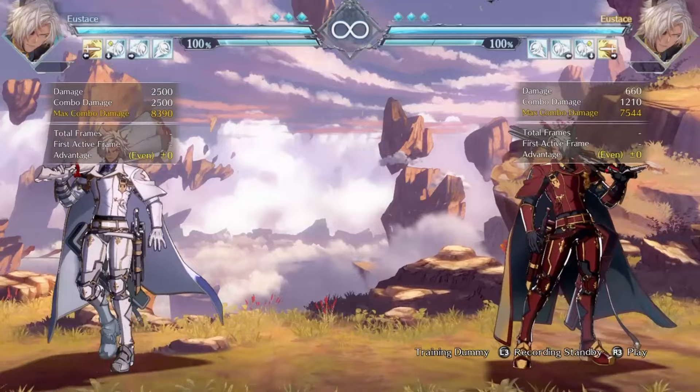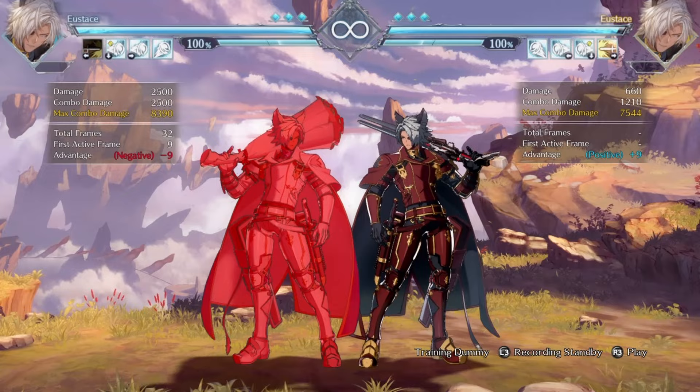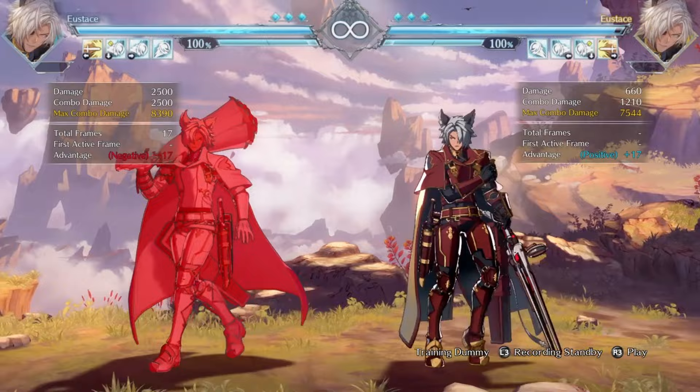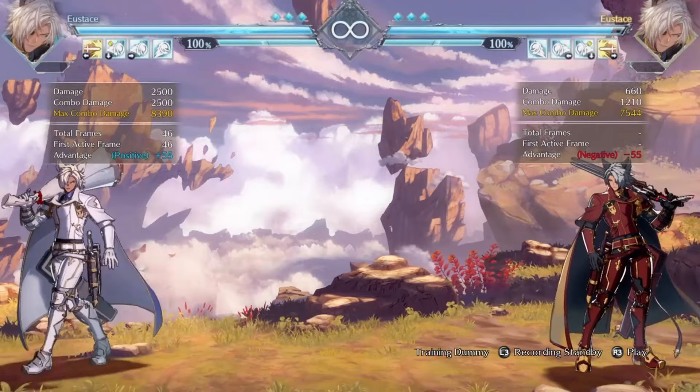Another use of the M grenade would be changing the frame data of your move. As you can see, my slide is negative nine on block, which is very unsafe and my opponent can get a huge punish on me. But with the M grenade I can change the frame data and now I'm at negative zero — completely neutral. So if I have a six-frame move and he has a six-frame move we're going to clash, and I am basically safe for throwing out a very hard-to-react move in neutral that covers a lot of space, essentially going full screen from here.